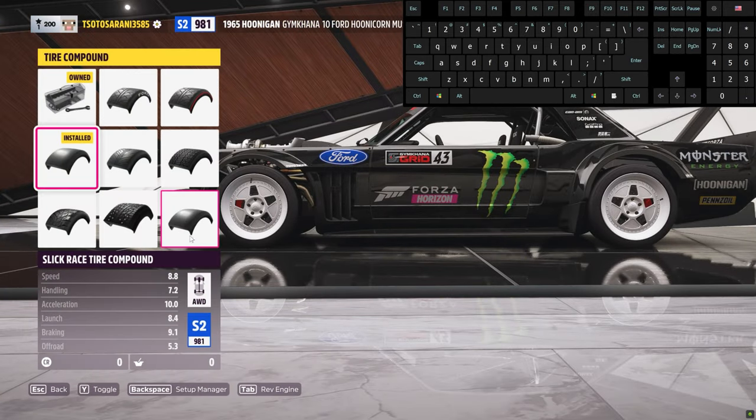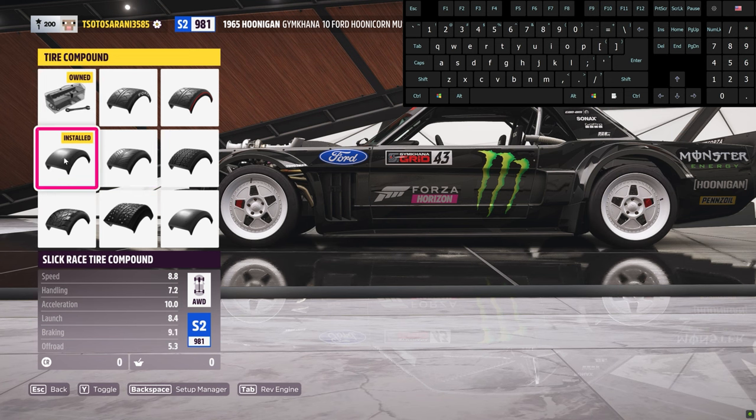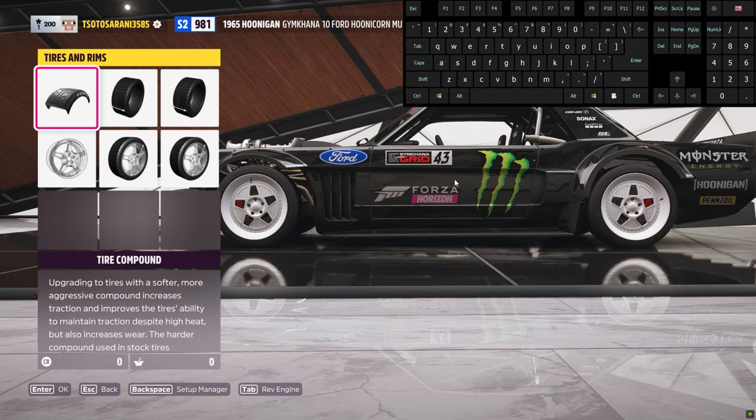Always use slick tires — it increases braking and handling stats, and also affects acceleration. On keyboard you always need braking, and on stock or drift tires those stats are low, so it is not effective.